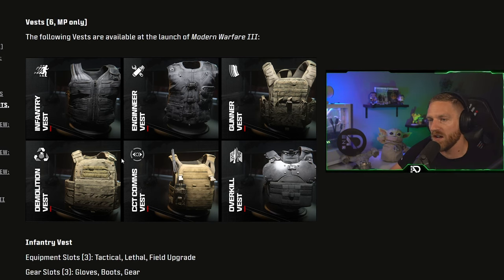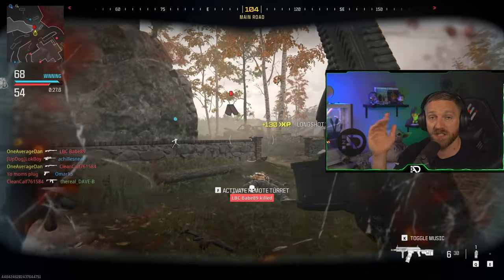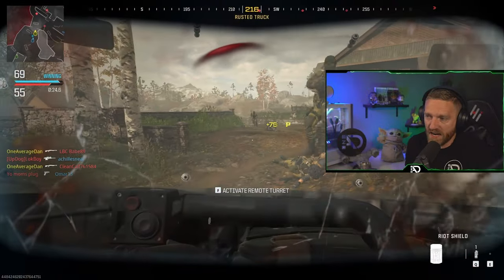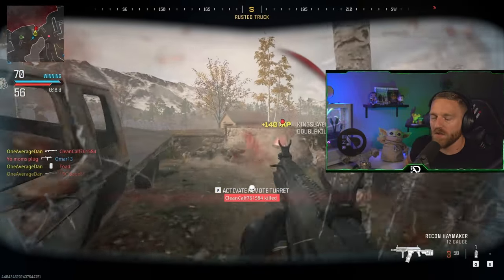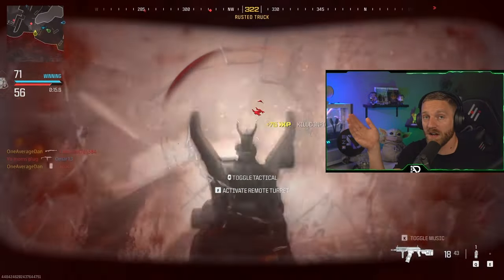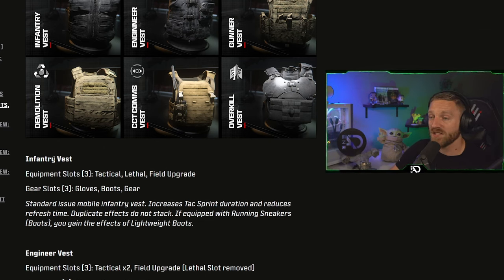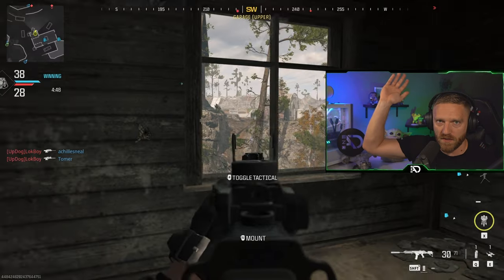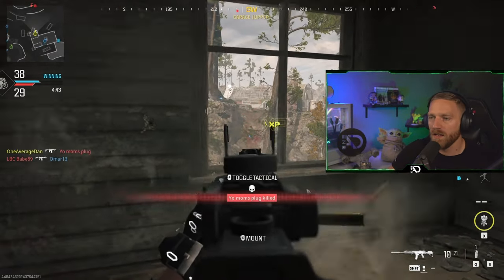You have the infantry vest, engineer, gunner, demolition, CCT comms, and overkill. For the infantry vest, you get three equipment slots — tactical, lethal, and field upgrade — and you also get gloves, boots, and gear. This is just your standard vanilla vest. It increases tac sprint duration and reduces refresh time. Duplicate effects do not stack, so if you run the runner boots to also get longer and faster sprinting, they don't work together — you gotta pick one or the other. This is your typical Modern Warfare Call of Duty setup.